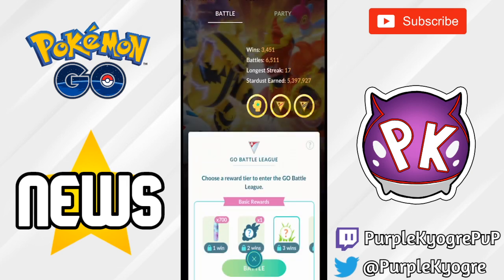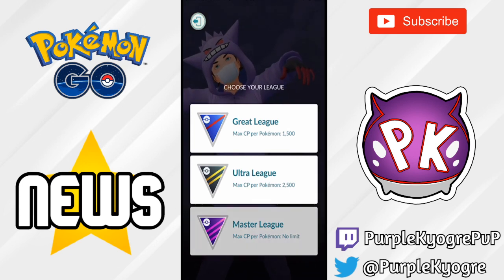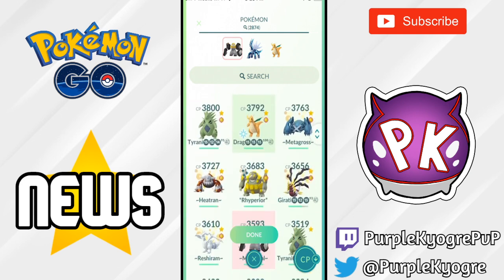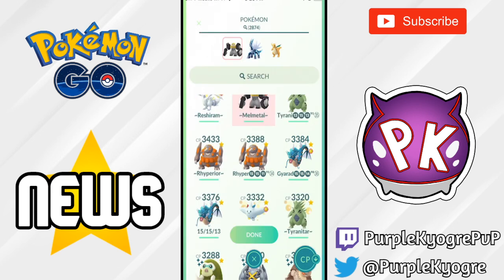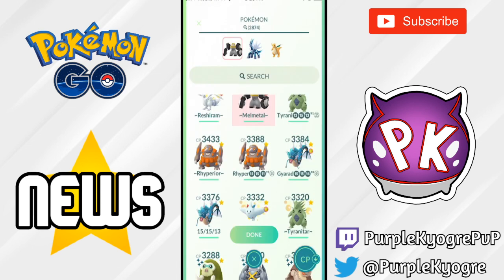A lot of us are going to care about this next one. We go into the battle screen and jump into the Master League. Now, if you tap and hold on a Pokemon, the moves will come up. This is beneficial because I have two Gyarados maxed out. I made this mistake before — I brought in my wrong Gyarados. One of them doesn't have Aquatail because I maxed it out before Aquatail became a thing. Now I can just click on it, wait literally one second, the moves come up, and I can make sure the correct one is brought in.